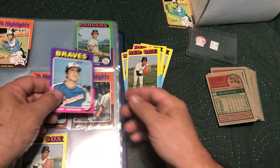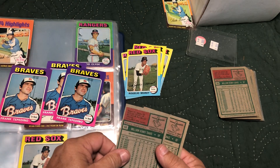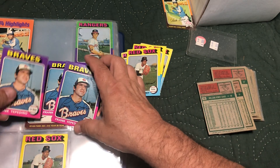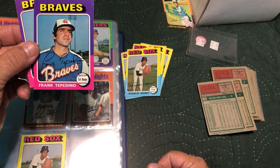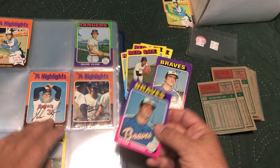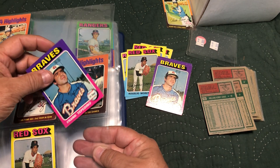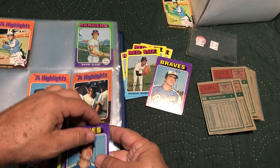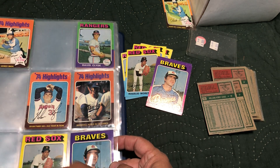Card number nine — we have three to choose from and I think it's going to be this Frank Tepidino. Card number nine. So we've already added four cards — one, two, three, four.